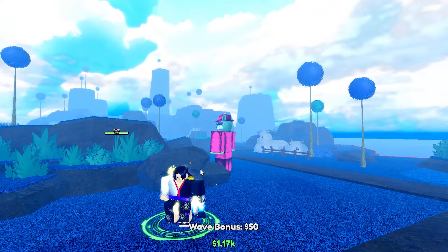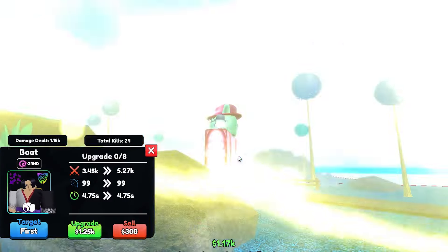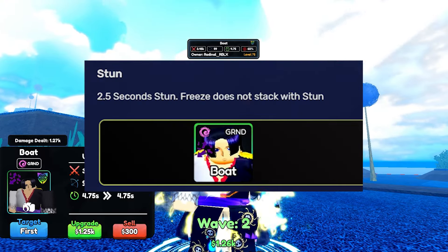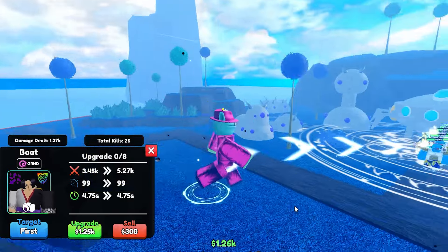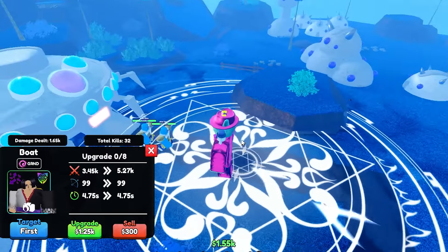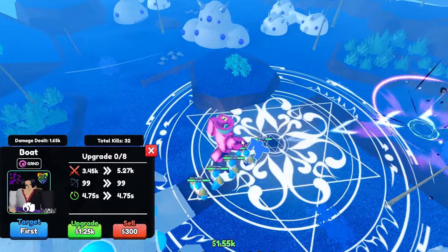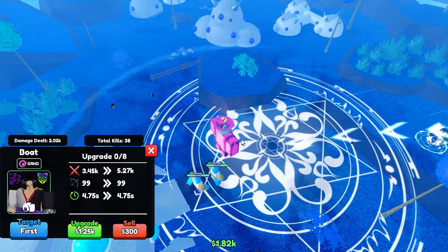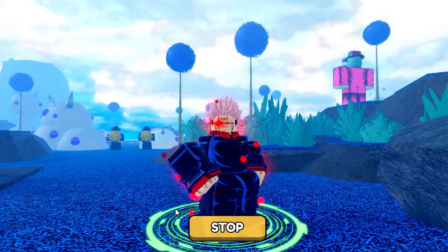To start off this list in the number 5 spot we have Boa. Boa is a very cheap unit with a great range. She doesn't have the best damage, but she has a good stun passive which is really great at slowing down enemies, especially in the early waves while you farm up. Overall this unit is very good in raids, especially because you don't really have to spend any money on her, so you can just throw her down and she'll support you through the rest of the run, and she's very great at supporting your teammates if you don't have the best traits.